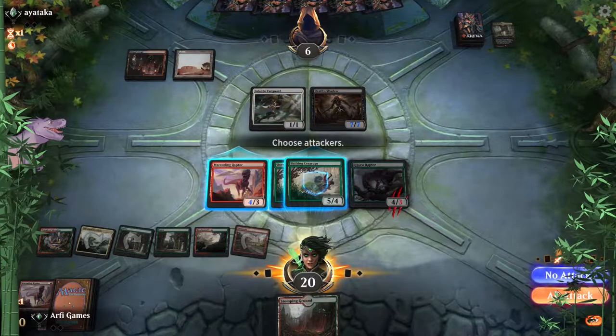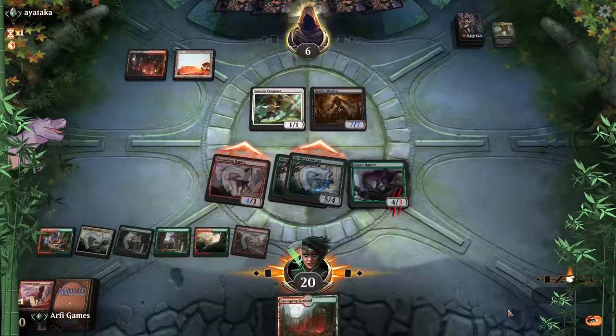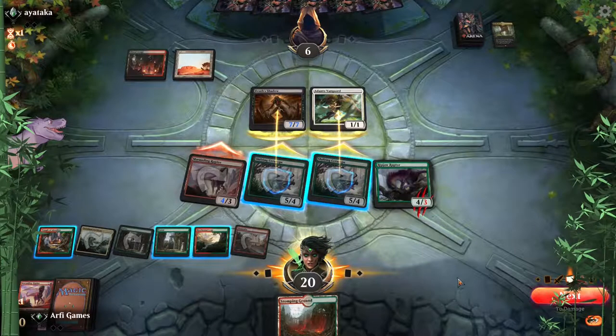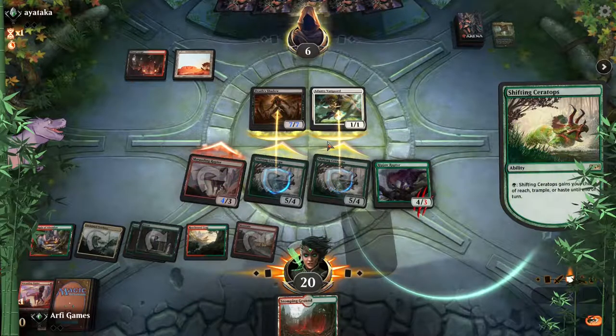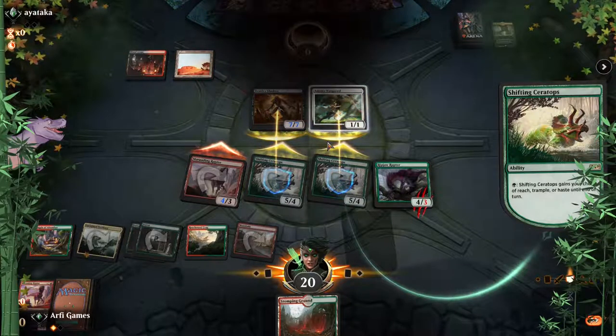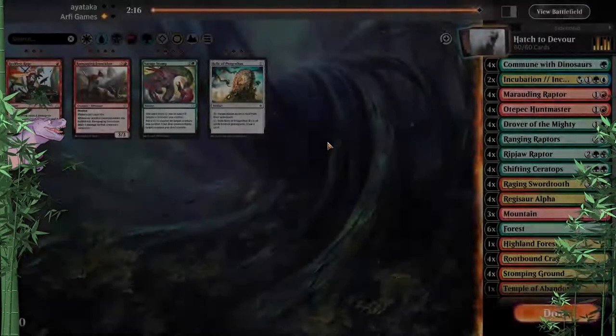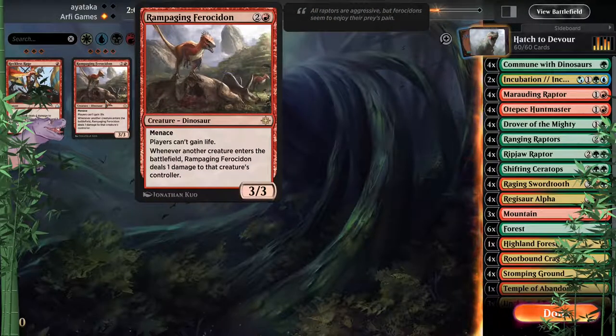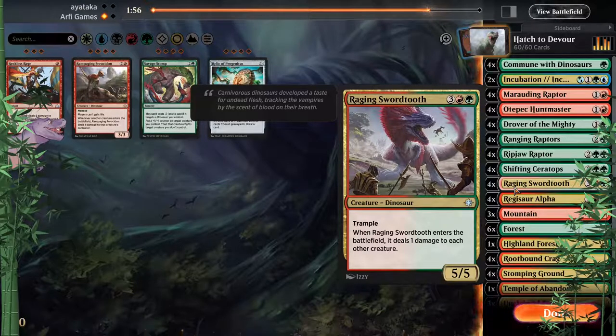Let's just try and bust through them. If Adanto blocks one of the Shifting, that's going to be all right because we can just give it trample. All right — someone forgot about Shifting Ceratops! It's pretty good, kind of like Questing Beast — one of those things you maybe forget about. Not a whole lot of graveyard stuff. Raging Swordtooth could be pretty good against the Adanto, just to maybe force them to have a die or pay life.